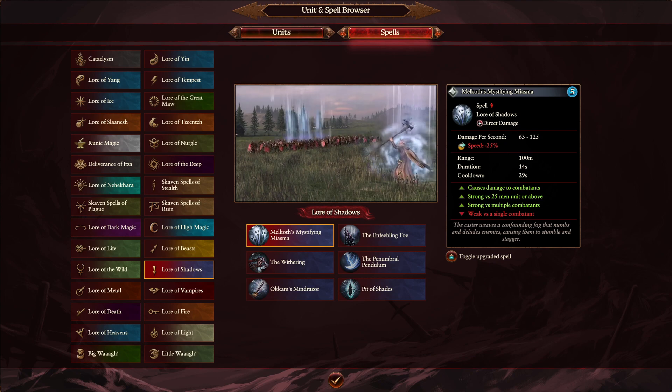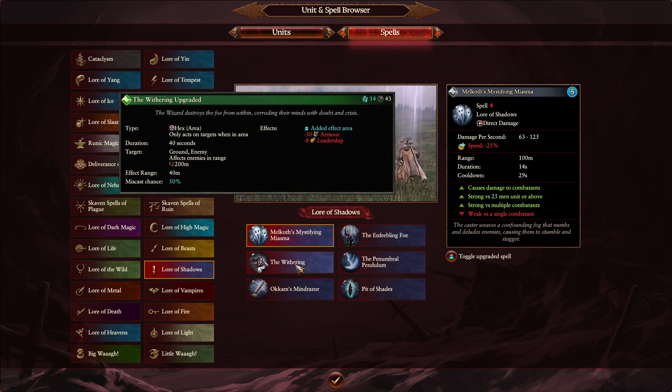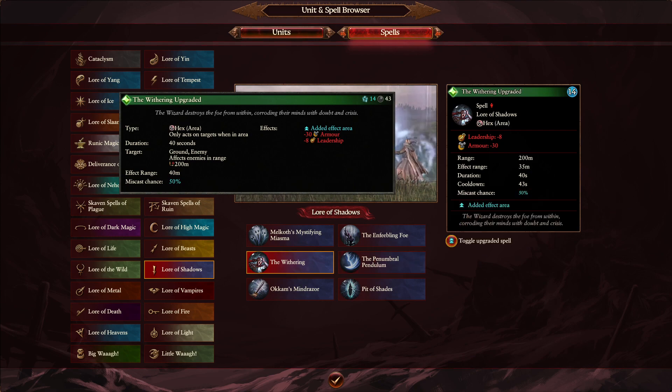Moving to the Lore of Shadows, starting with the Withering. Withering is another simple change: when overcast, it's going to be 35 meter radius rather than 40 — so you won't quite catch as many units in the debuff. But everything else is going to be the same: Winds of Magic, cast duration, etc.